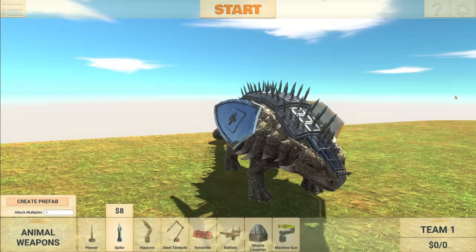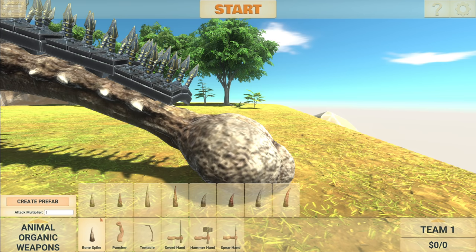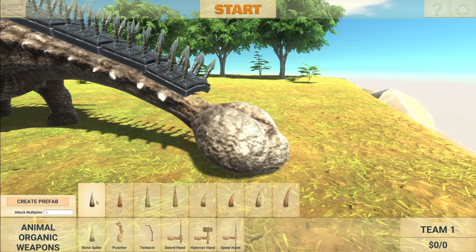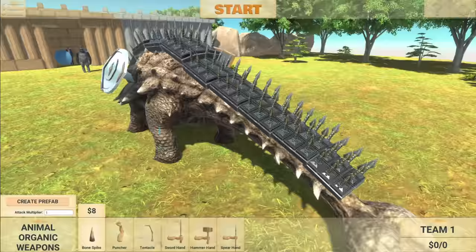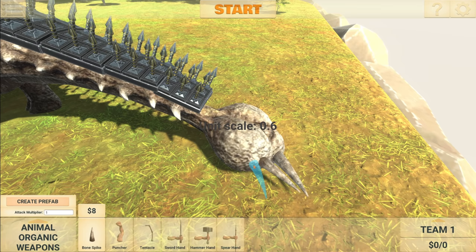That's looking pretty good so far. Let's move on to the tail now. For the tail, I'm actually going to add bone kind of spikes. What kind of spikes does he have already? They're pretty straight, so let's stick to just a straight bone spike and then make it a little bit longer. This is going to do so much damage to whoever he hits. He can swing his tail around really quick. That looks pretty good — I can't wait to see this in action.